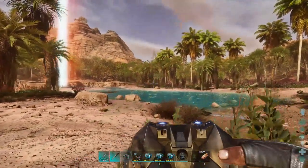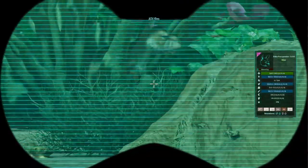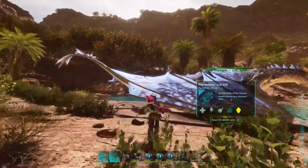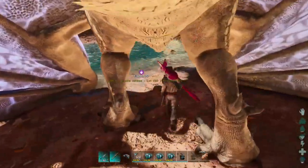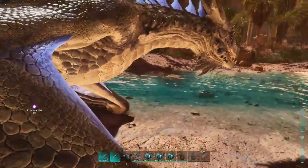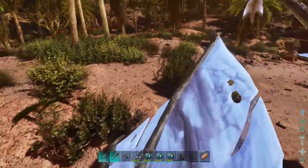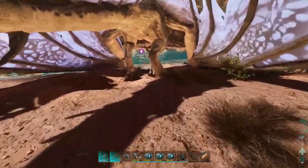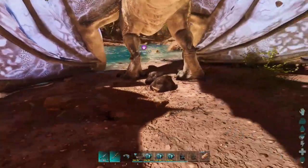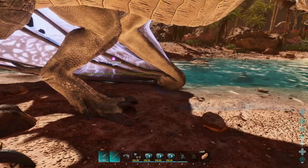Is that a baby kangaroo? Level 10 procoptodon — and there is a little joey! I definitely want to get procoptodons at some point. They were originally one of the fastest ways to get across the map in ARK, then it became the megalania, then wyverns, then maywings. I'm pretty sure maywings became the fastest thing in ARK to cross the map — you could glide at such a fast speed directly over the water.